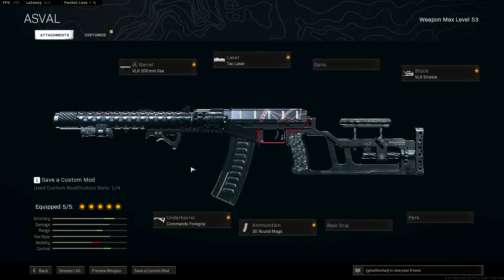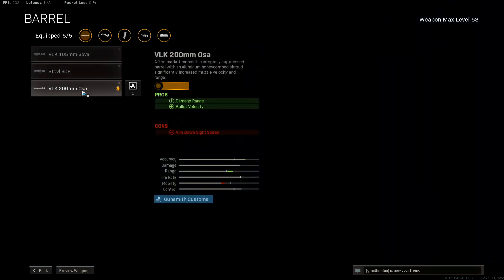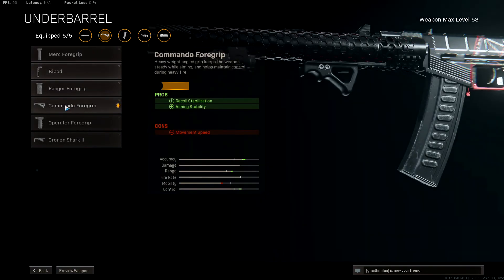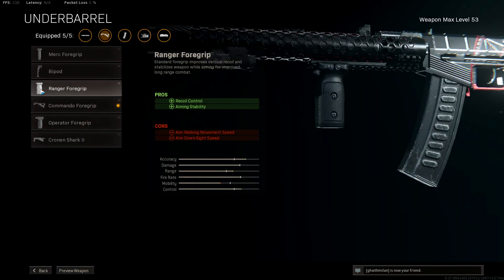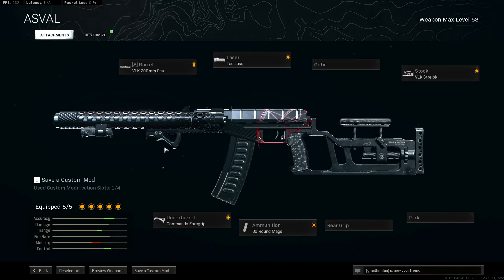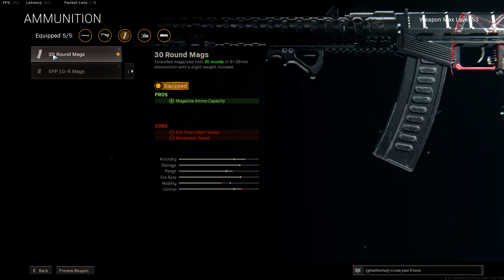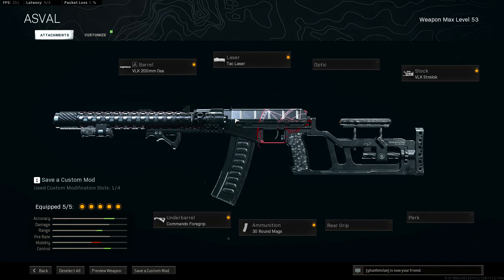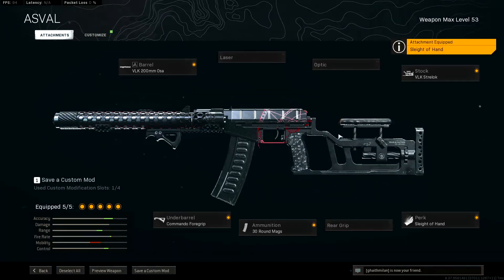This is the best class setup for the Azval. This gun is so good in the game. I use tech laser. I use the third one for barrel — damage range and suppressor. I use Commander for grip for recoil control, but you can use Ranger for grip if you want. If you have issues with recoil control, you can use this if you play with controller. I use 30 round mag and the last one for stock. If you have issues with changing mag, you can use Sleight of Hand and replace that for laser.